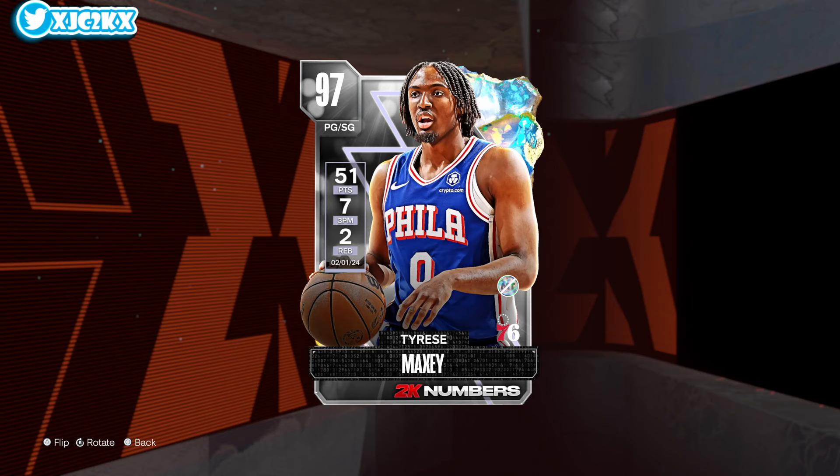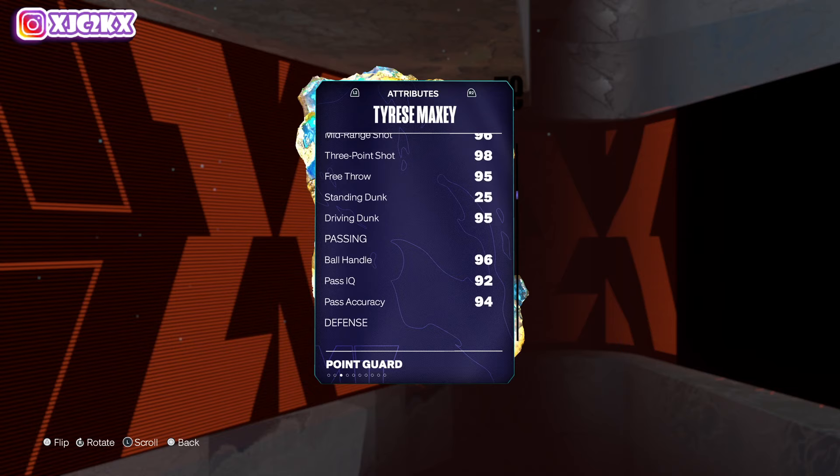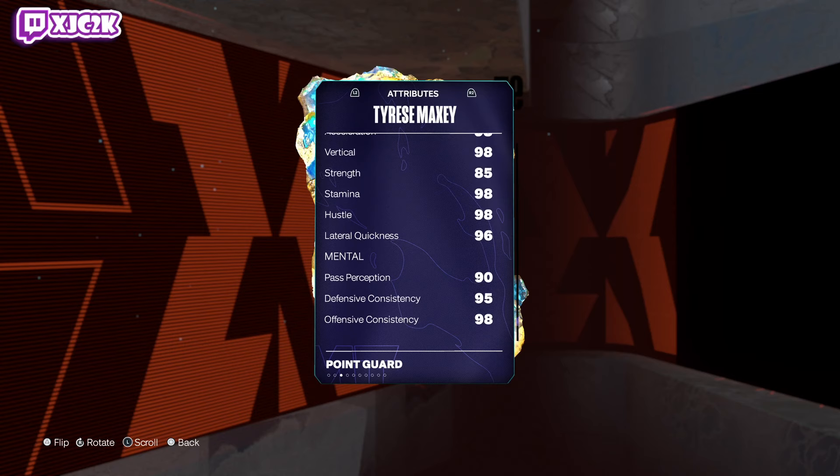Let's take a look at this Tyrese Maxey card. He's 6'2 at the PG position: 99 offense, 99 defense, 97 driving layup, 96 mid-range, 98 three-ball, 98 free throw, 95 driving dunk, 96 ball handle, 94 pass accuracy, 85 block, 86 interior, 92 steal, 95 perimeter, 98 speed, 98 ball and acceleration as well as vertical and stamina, 85 strength, 96 lateral quickness. Amazing looking all-around card statistically.